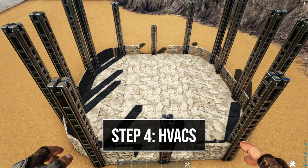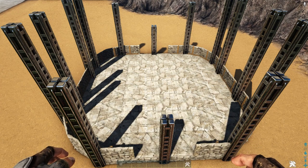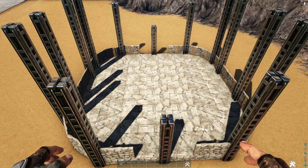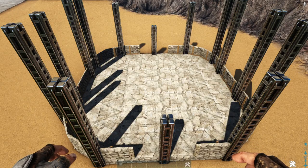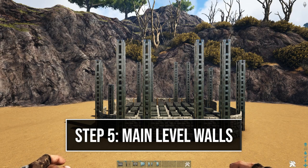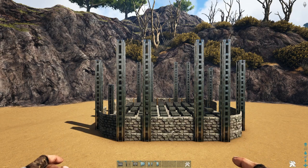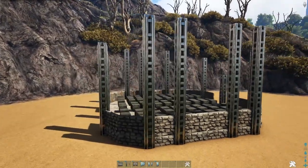Next we're going to fill this area with HVAC units or dimetrodons to hatch your eggs. The maximum you should need is 22 HVAC units to hatch any egg. Depending on your base's temperature you may need more, so if 22 isn't working just continue adding more. I'm going to fill this area off-camera. As you can see I've filled the bottom portion with air conditioners — I used more than needed, but just use 22 and add a few more if it still isn't working.